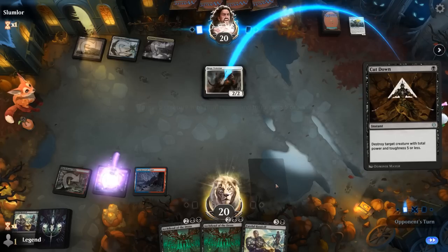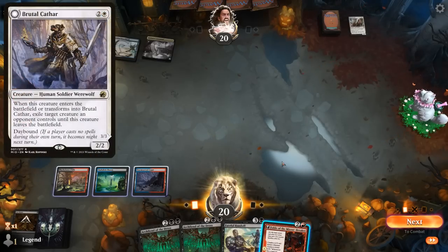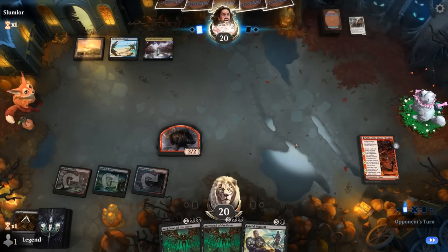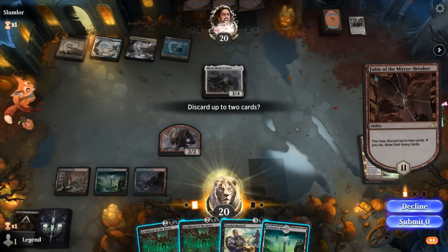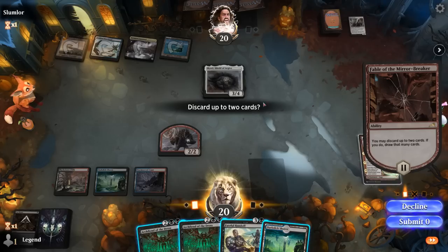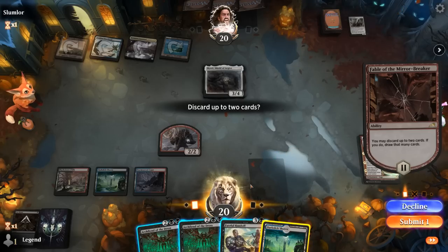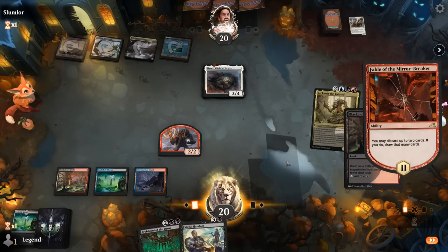Double Archfiend could still go the distance. Veteran we're happy to take out before it gets out of range. Could have kept Cut Down for a Brutal Cathar, but just want to be efficient. Play Fable, which is also likely a target for a Cathar. It's going to be Shield of Argive instead — we'd love to block with Archfiend. Shores doesn't come in untapped here. Could attack with the Shaman to let me play Archfiend with a chance they wouldn't block. So Shores goes, and I hang on to both Archfiends in case one gets answered.